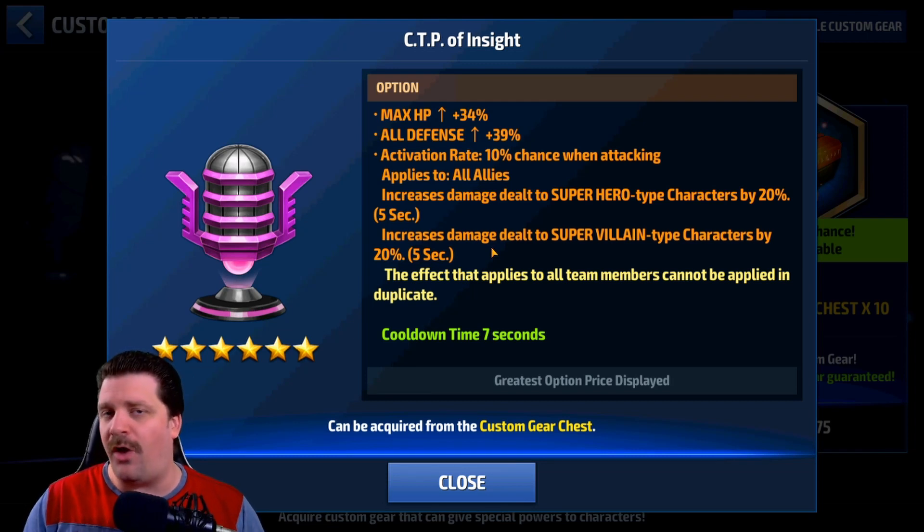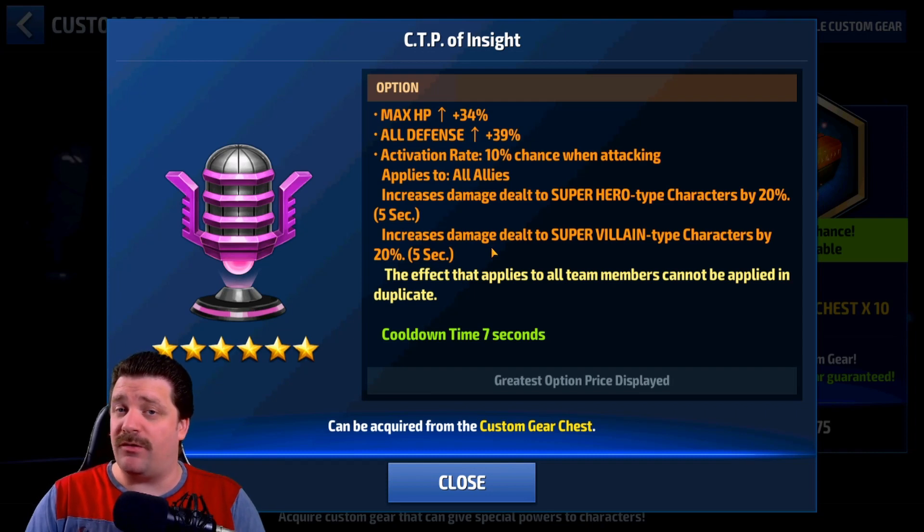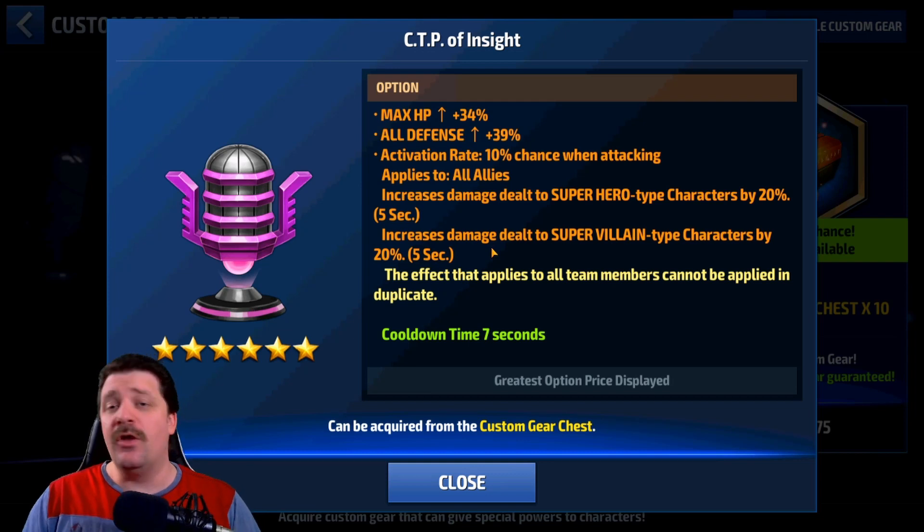Personally, I have three CTPs of Insight and I'm Alliance Battle Extreme competitive — that's my main focus in the game. I'm in the Eternals alliance and we try to stay in the top 16. So for me, the best targets are: Magneto number one, Black Cat number two, and Valkyrie number three. That's where I put my three CTPs of Insight.